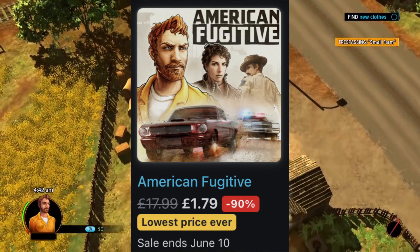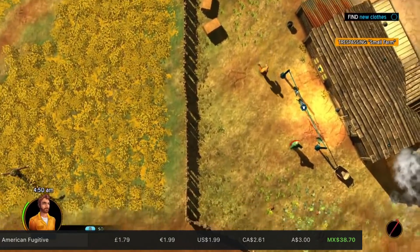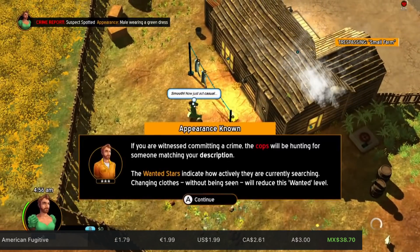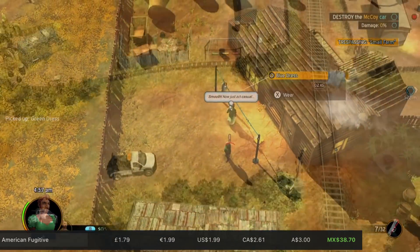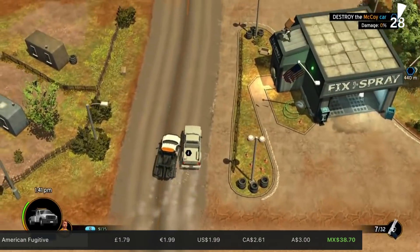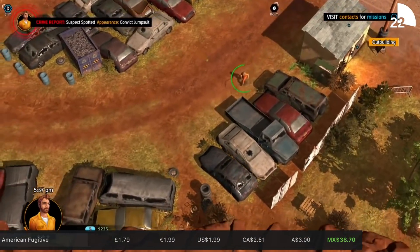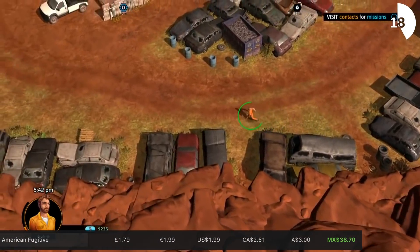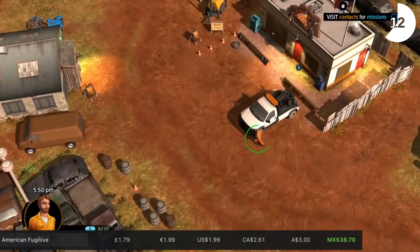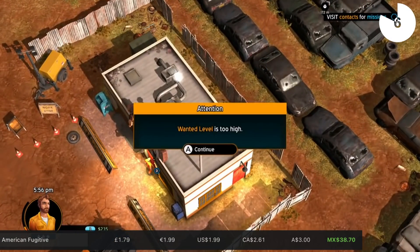I've just seen the incredible saving on American Fugitive — £1.79, that's 90% off, and this is a great game. It released in a bit of a poor state, but publisher and developer Fallen Tree Games have put a lot of work into patching it up and it runs like a completely different game. It has that old-school GTA style, except imagine that spliced with Shawshank Redemption. There's an interesting mechanic where you can steal stuff from people's houses with a detection system, and you can take vehicles. 1.5 gigs, 23 or so hours to do everything, and the sale goes on until June the 10th.